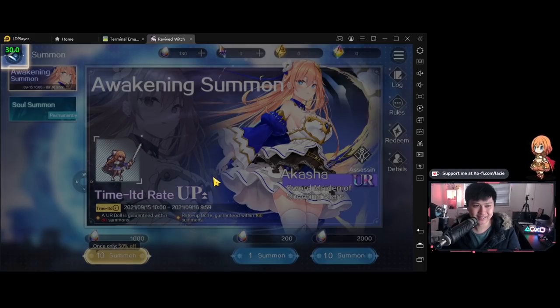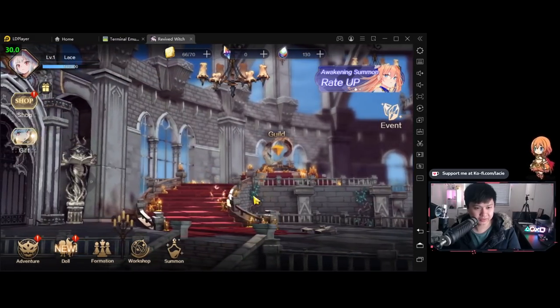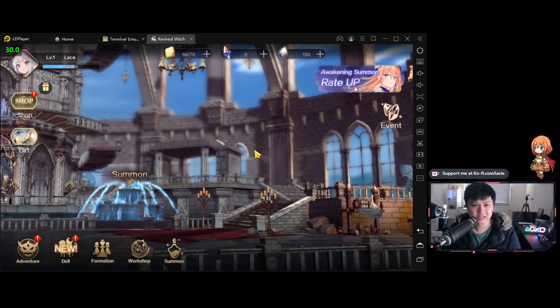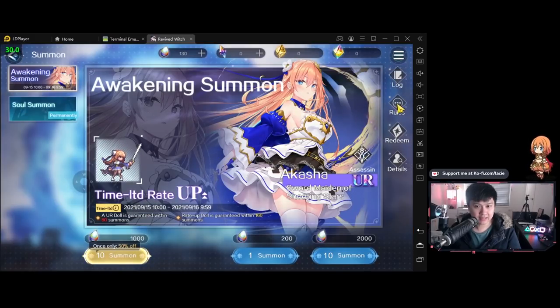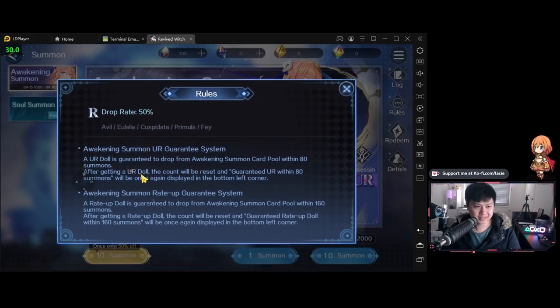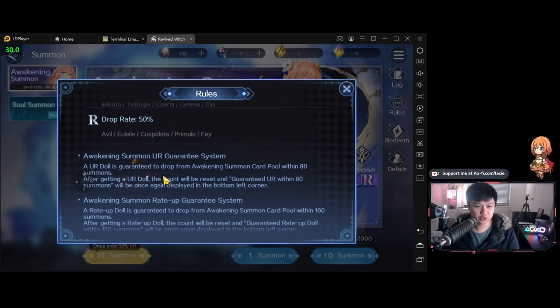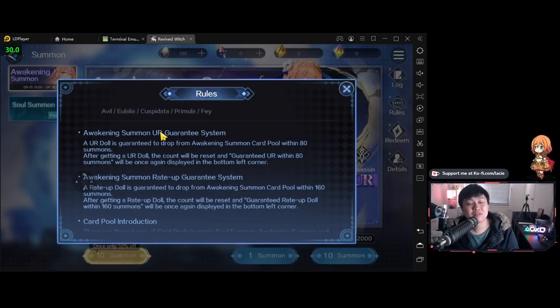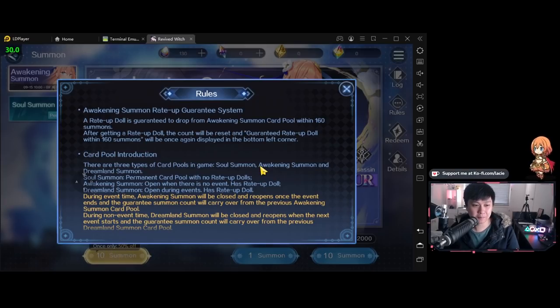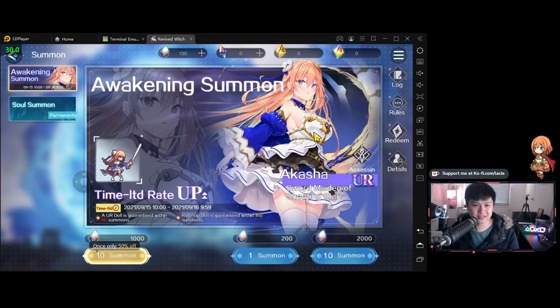I wonder if there is a place to actually hang out. Let's have a look at the summon rules real quick. Drop rate of URs at 2%, SSRs at 8%, SRs at 40%. That's actually quite good odds for SRs, but not the greatest odds for URs. However, there is a guarantee system — which is music to my ears because Alchemy Stars has shafted me so bad. It's 80 pulls to get a guaranteed UR and 160 to get the guarantee on the rate-up UR. I believe pity actually carries over between banners of the same kind. That's actually pretty cool — it's very similar to the Genshin model.